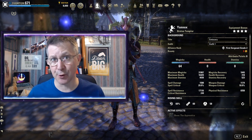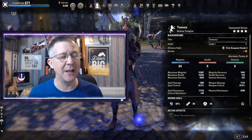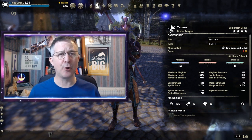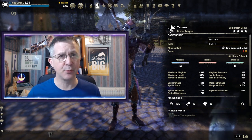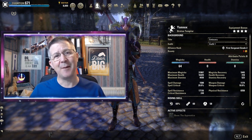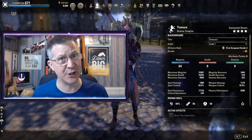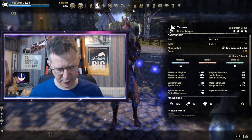Magicka and Stamina are resources that you use in order to fuel your abilities, your spells, and your weapons. It's important to know that when you do a heavy attack — which is when you hold down your left mouse button — whatever weapon it is, it actually recharges or gives you back either Magicka or Stamina depending on the type of weapon that you are using.